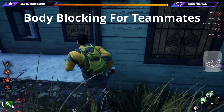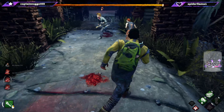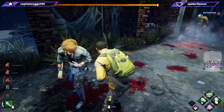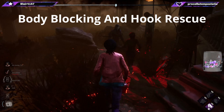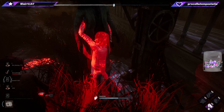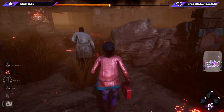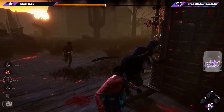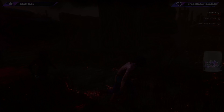Body blocking for teammates: in this clip a teammate is trying to make it out to the exit — I'm full health, they're injured and one hit away from being downed, and the exit gate is open. I come in and take the hit so they can escape. In a typical end-game collapse scenario with a face-camping killer and some of us without Borrowed Time, you body block for the person being unhooked — take the hit, make sure the unhook is safe without being grabbed, and then protect them all the way out.